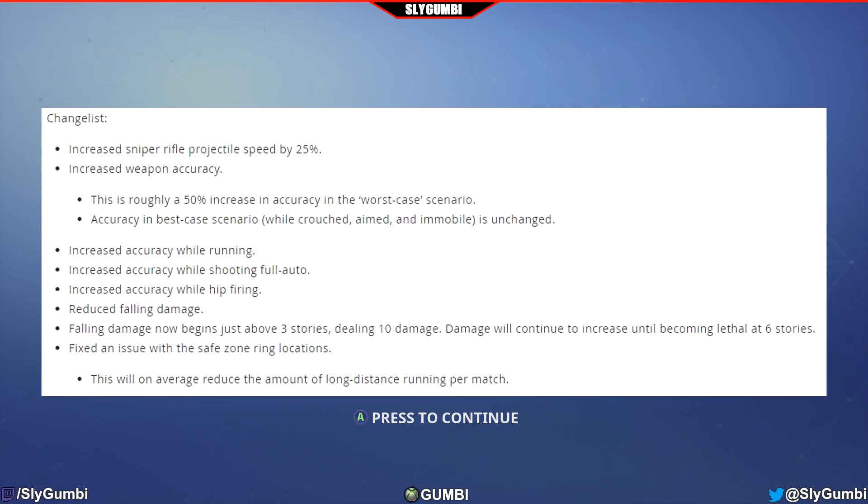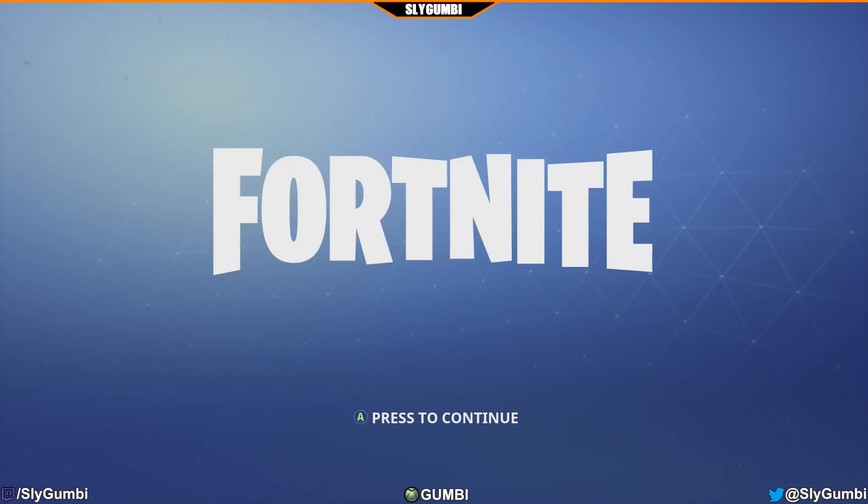Reduced falling damage — falling damage now begins just above three stories, dealing 10 damage, and will continue to increase until becoming lethal at six stories. Fixed an issue with the safe zone ring locations, which will on average reduce the amount of long distance running per match.